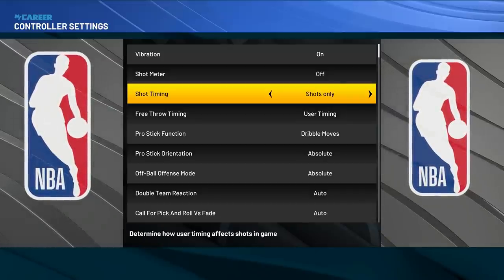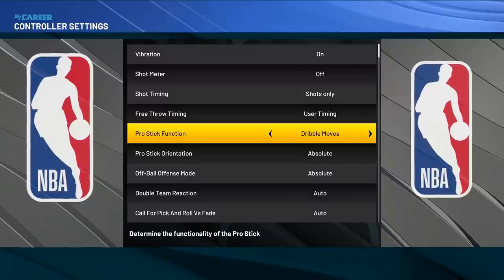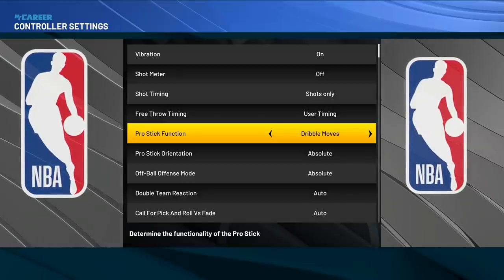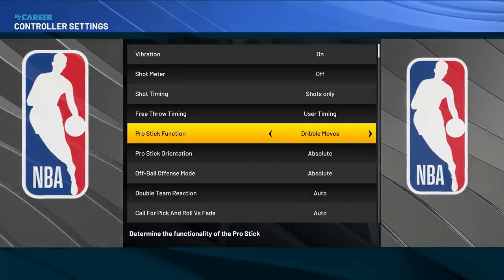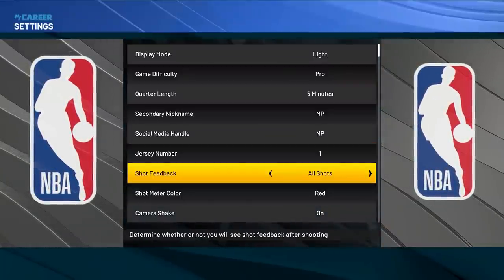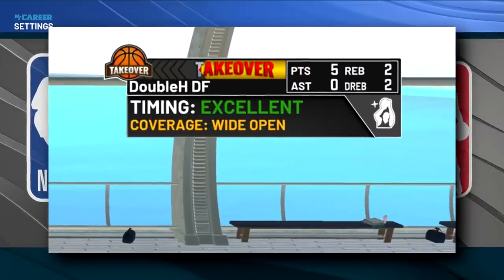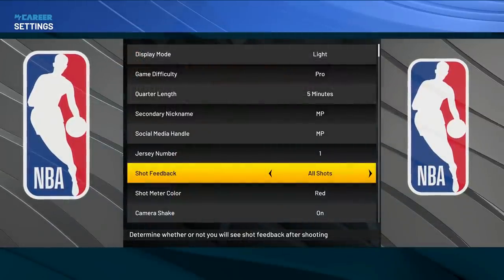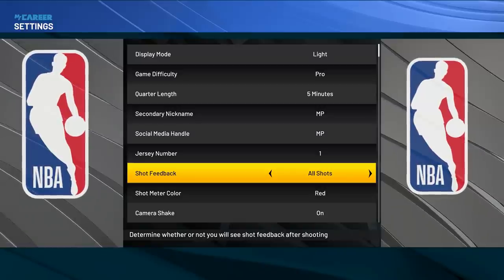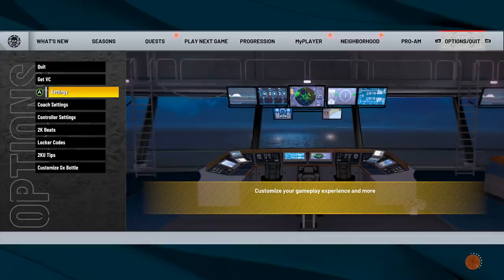For shot timing, I do shots only. Pro stick function — if you're a good dribbler, pro stick function is best on dribble moves, because a lot of the dribbling can accidentally make you shoot on the right stick. Another thing to do is go to your regular settings and put shot feedback on all shots. This shows you in the top right corner the percent of your shot, whether it was contested, slightly late, early, or green. You want to know all that stuff because if you're not timing your shot right or if you're taking bad shots, you want to know.